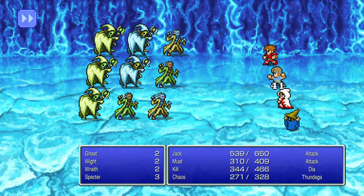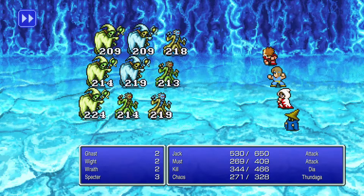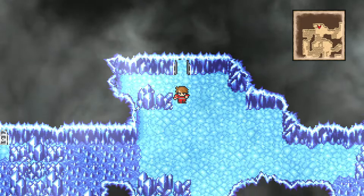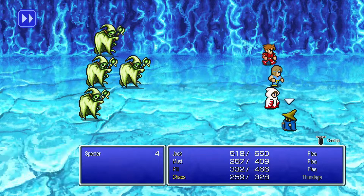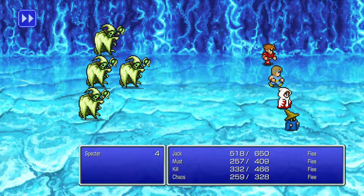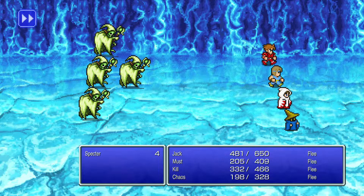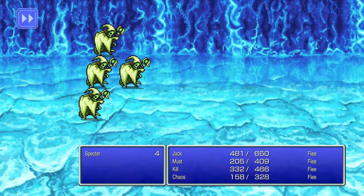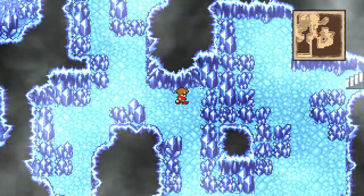Now that we got that, our goal is to leave the Cavern of Ice. We do that by going through the stairs I took the first time. If I had better memory of this dungeon, I would have known to get the item first, realizing I would have to come back and take the stairs instead of taking the stairs first. It resulted in me going through this cavern three times — well, two and a half. Here we go.